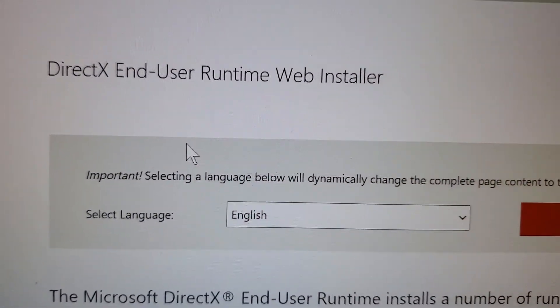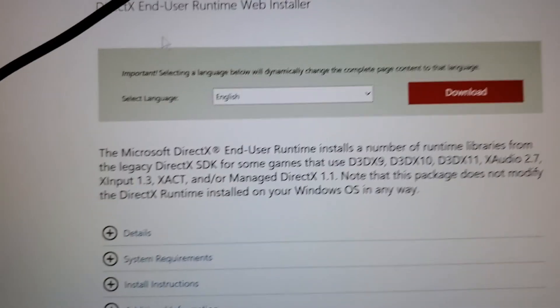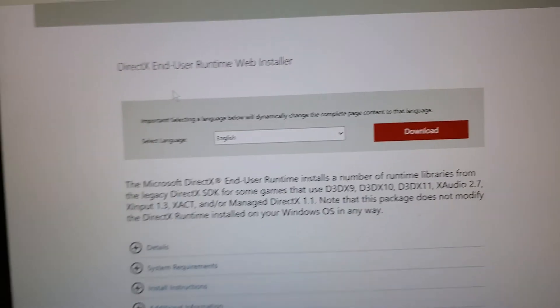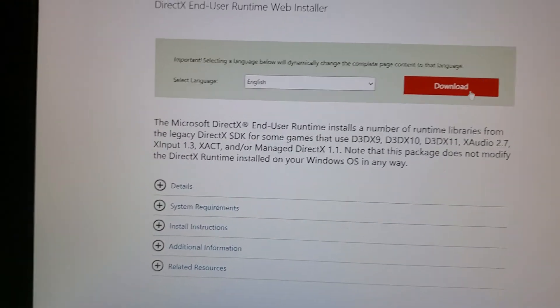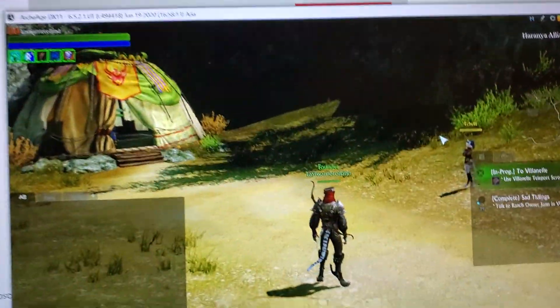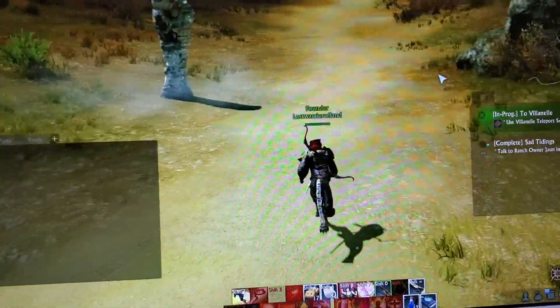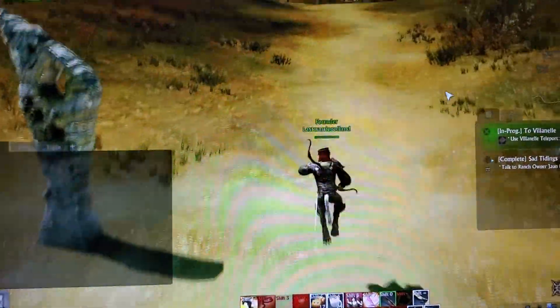Download and update DirectX. After you update it, you can easily run RH — the first one or even the second, newer one — and you can play the game without any problem.